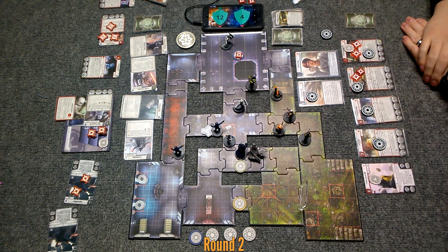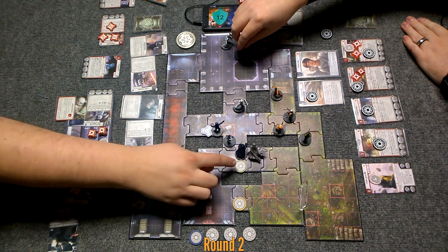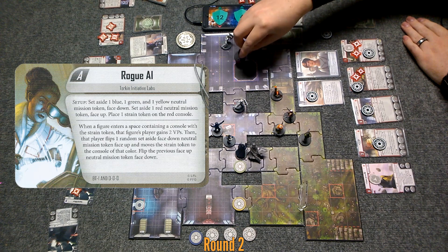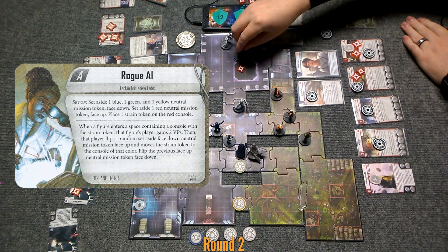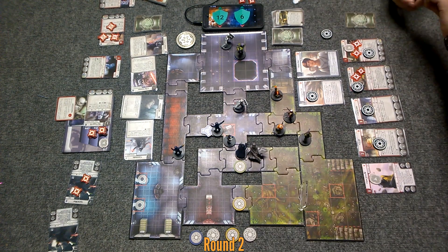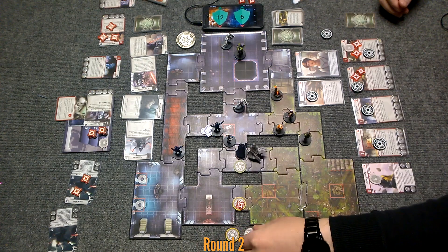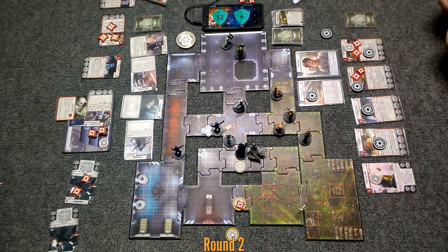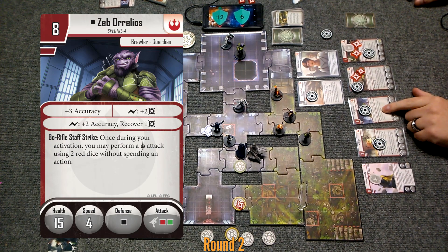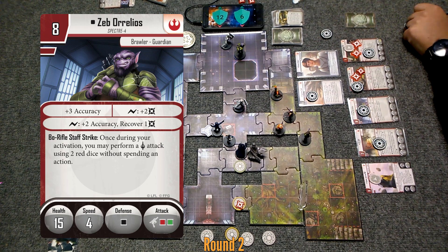His second action: he's going to move one, two, three. What happens if I just camp a guy on each one of these? You have to move into it, so you'll still have to move off and on. He's going to go here — I'll get two points from that. Then Zeb: Bow Rifle Staff Strike. Once during activation, I can perform a melee attack using two red dice without spending an action. Two red dice on that guy.